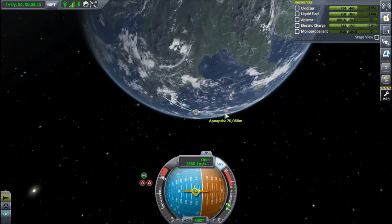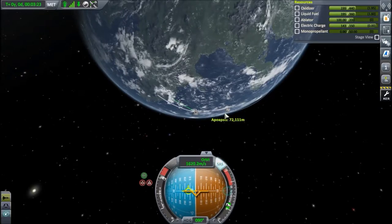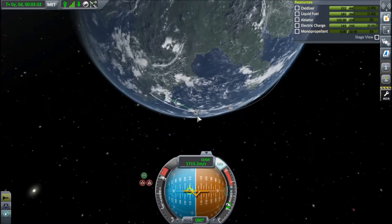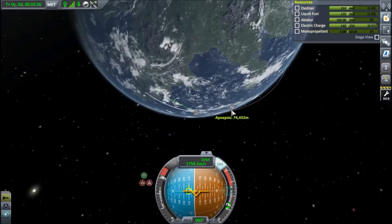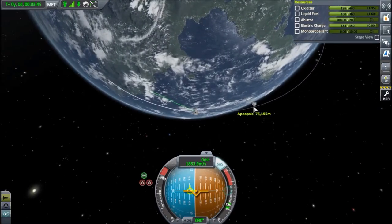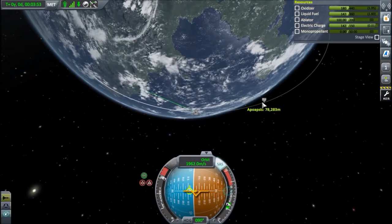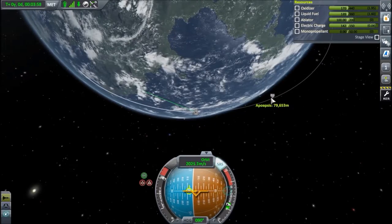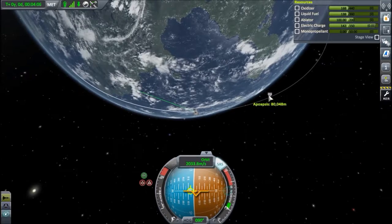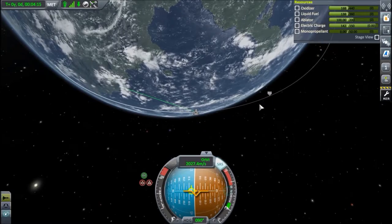Now we're almost at target altitude for orbit. We can turn further sideways — it's just a matter of time, burning the precious fuel. We don't need a very high apoapsis here, just orbit. We'll stop the engine very soon. 80 kilometers — we're almost in space. We want to burn at apoapsis to ensure maximum efficiency. We're just a couple hundred delta-v away from orbit, so this should be fine.